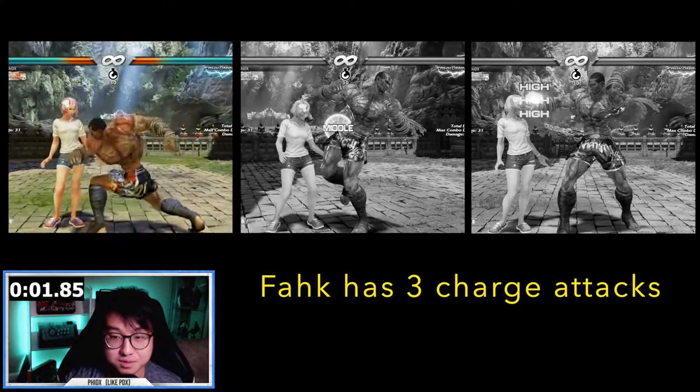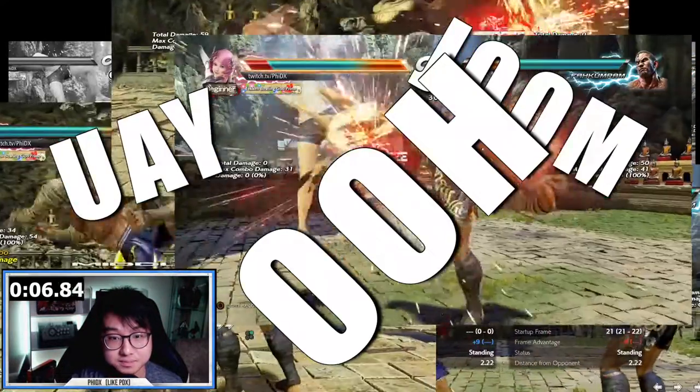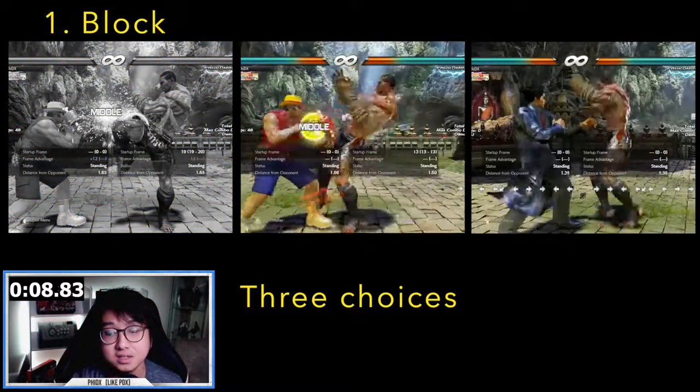Fakumram has three charge moves: Erupting Knee, Tornado Kick, and Burst. Instead of charging, he can choose a bunch of other options. You have three choices: Block, Duck, or Interrupt.